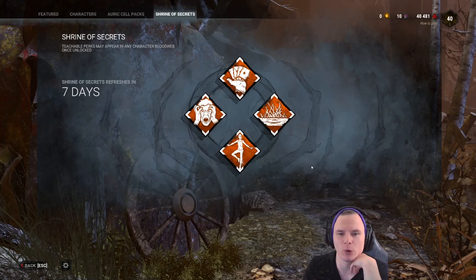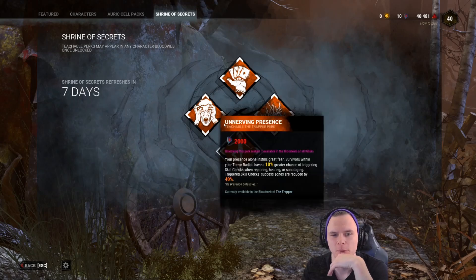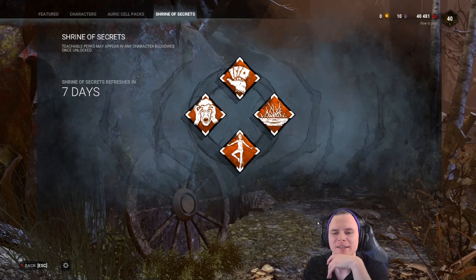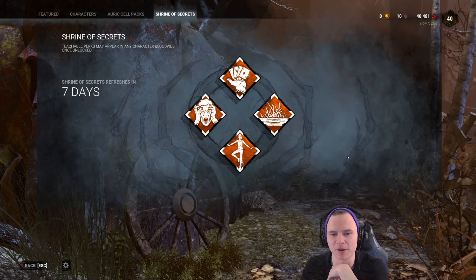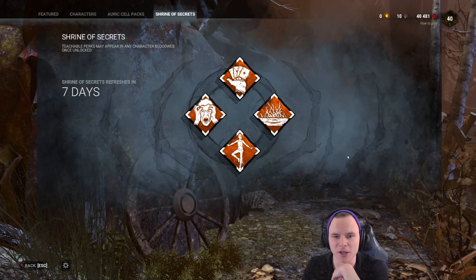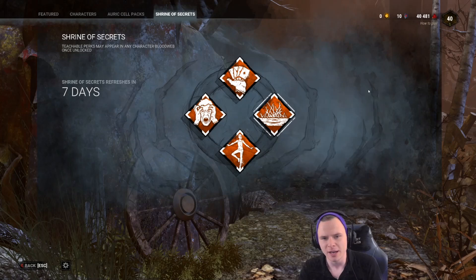Just a real quick point: these are all level 30 Teachables. It takes about 800,000 blood points to get a level 30 Teachable, provided you have the DLC. The only two DLC perks on the Shrine are Open Handed and Spirit's Fury.